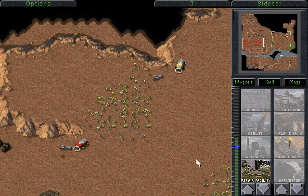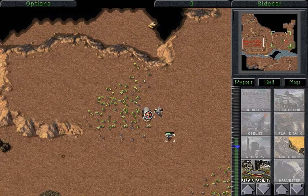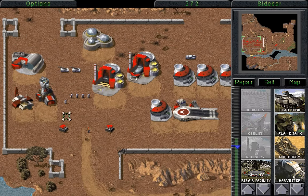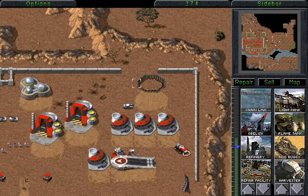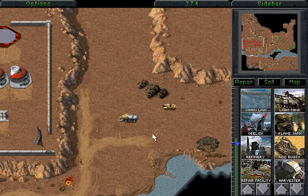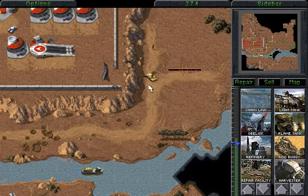For some reason on this map, when we attack the harvesters, they just like to try and ram into the bikes. That's really not gonna do you any favors, because we're just then going to run away here and you're gonna follow us. I have no idea why you're going to follow us, but it works really well for me that you're going to. And there we go — one repair facility. And this Obelisk will just start dealing with everything that comes our way, including the harvester. I have no idea why the harvester is coming after us — it really helps, though. It makes it a lot easier to deal with all this.